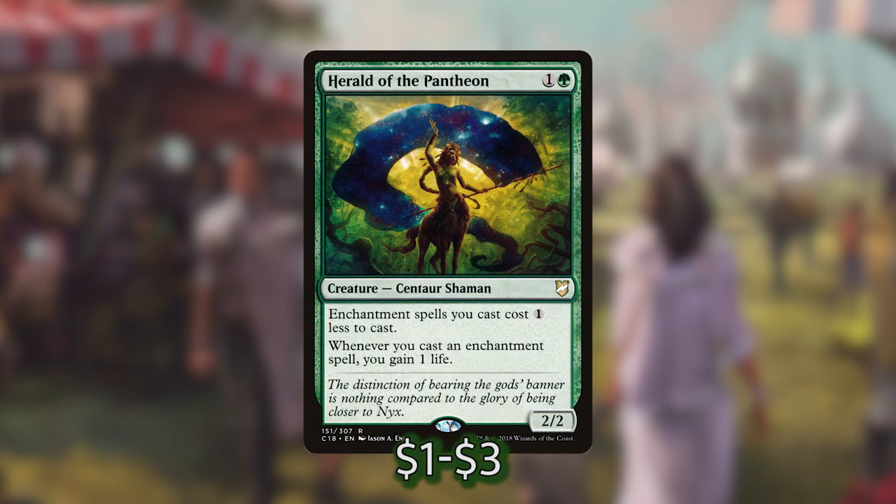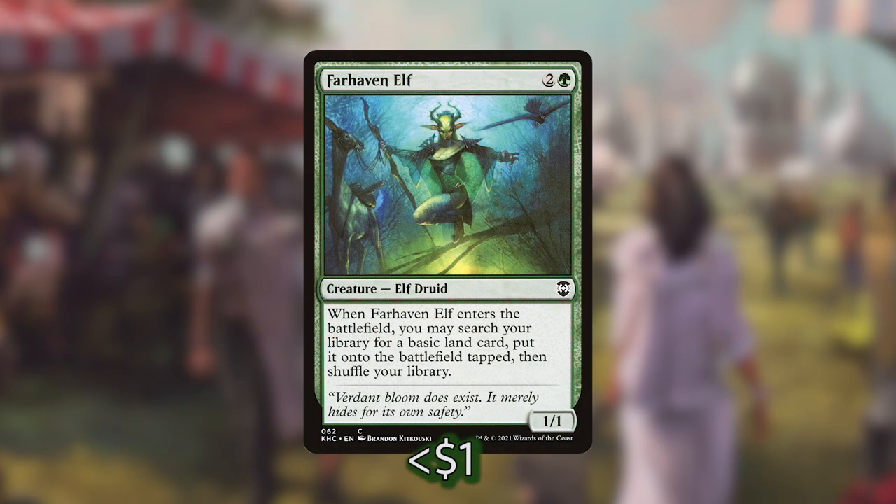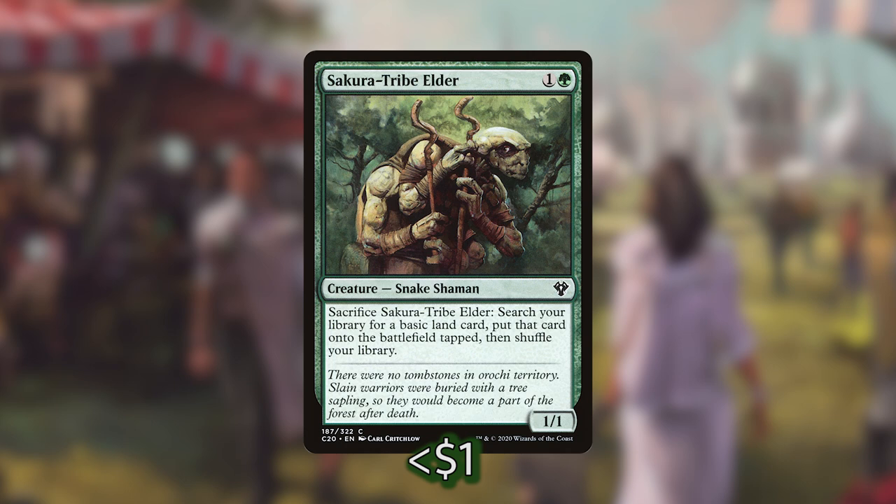For the enchantment and aura cost reducers, we're playing Hero of Iroas, Danitha Capuchin Paragon, Herald of the Pantheon, and Starfield Mystic. I've also got an Emerald Medallion — it reduces all our green spells, and we're playing a lot more green spells than white. You could swap it for any mana dork or for that new enchantment dryad in the set that taps for mana based on enchantments you control. For mana dorks, we've got Llanowar Elves, Elvish Mystic, Farhaven Elf, and Sakura-Tribe Elder.